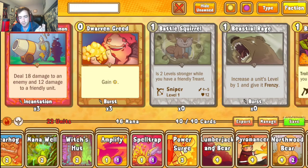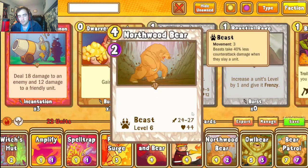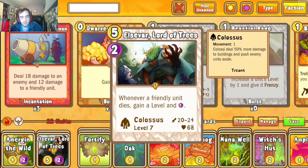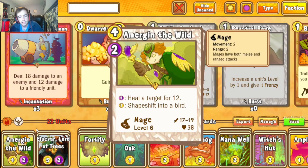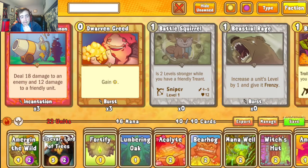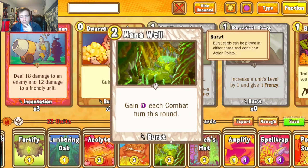Our early game has Oak for mana, Acolyte is alright, but Bear Hog and Lumberjack and Bear won't stick around as long as some other things. Our late end holds out longer — Pyromancer is a great card, Northwood Bear and Owlbear for beef. The one-gold ability can be super useful neutralizing bigger stat targets. For legendaries we have Amirian and Elsevar for additional mana generation — Amirian is probably one of the better generic druid cards alongside Elsevar.